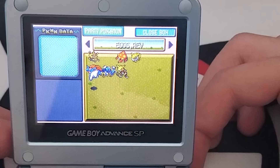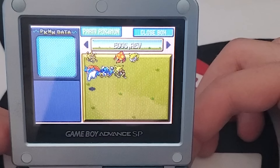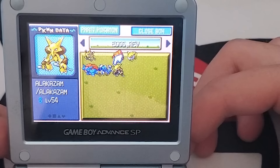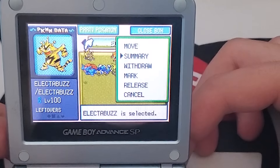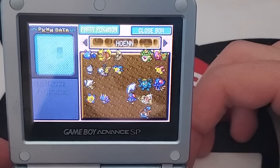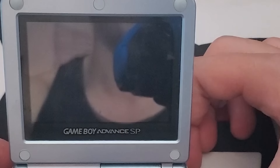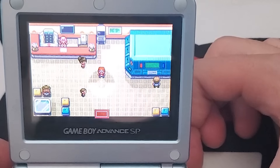I have no idea what this box is supposed to be named — 'Eggs A Eevee,' I don't know. But in it we have a level 100 Salamence, a level 39 Gyarados, Alakazam, Parasect, a level 5 Jolteon, and a level 100 Electabuzz. And I think that brings us all the way back around. I'm actually kind of surprised by how many Pokémon I still had left — I really thought I transferred them all out to Generation 4.